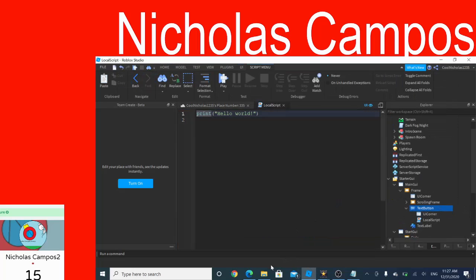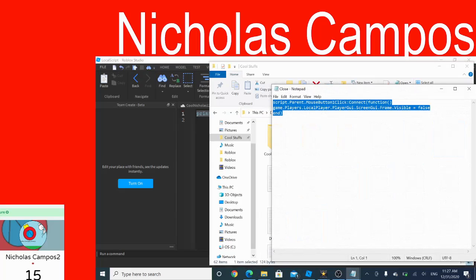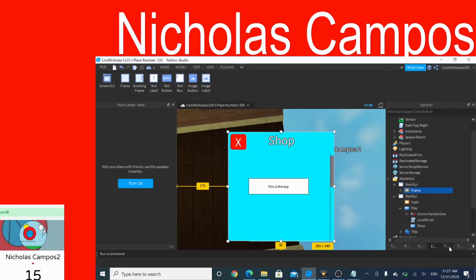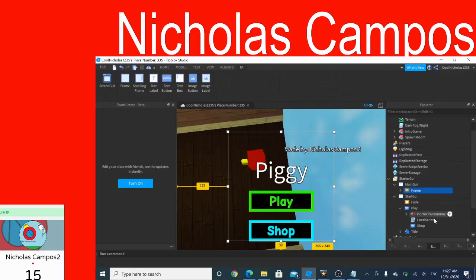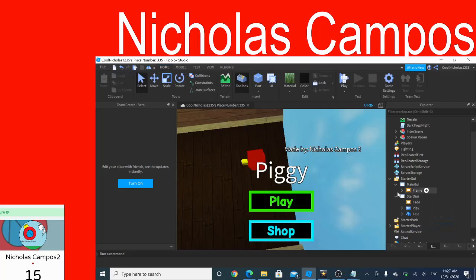I'm also going to put scripts in here. This will be in the description below as well. Making sure it's off, then making sure it's the main GUI, making the frame and making sure it's set correctly. Now copy this — and now this should work.